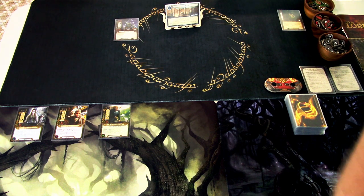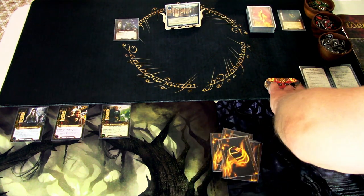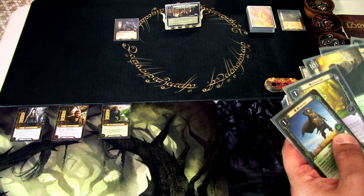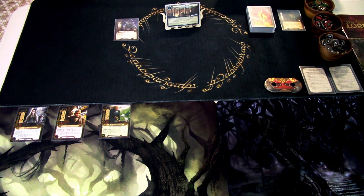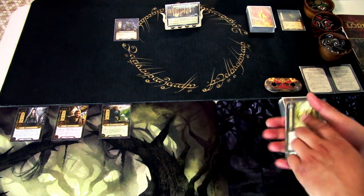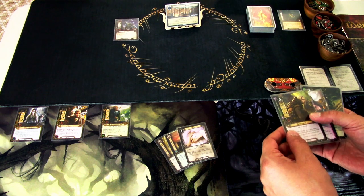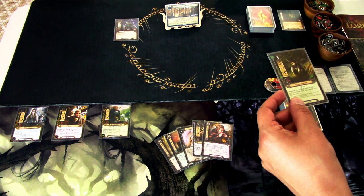We quickly shuffle the encounter deck and draw our opening hand of six. We are looking for Nenya — we didn't get it. I think I will hard mulligan for that, as the hand wasn't that good anyway. So we are shuffling the whole deck. We get: Host of Galadhrim, A Test of Will, Nenya which we wanted to find, Orophin, Feigned Voices, and Silvan Tracker.